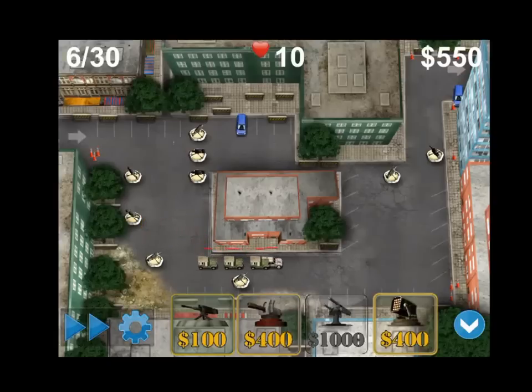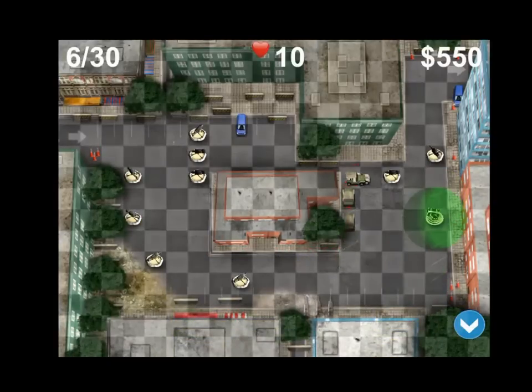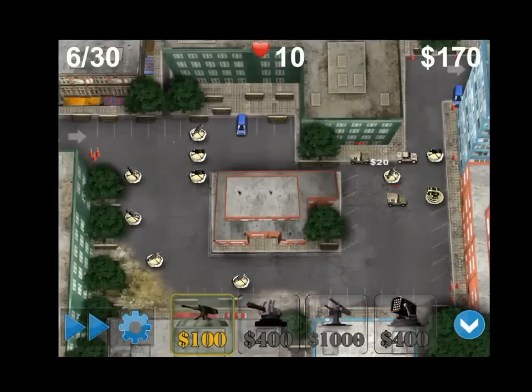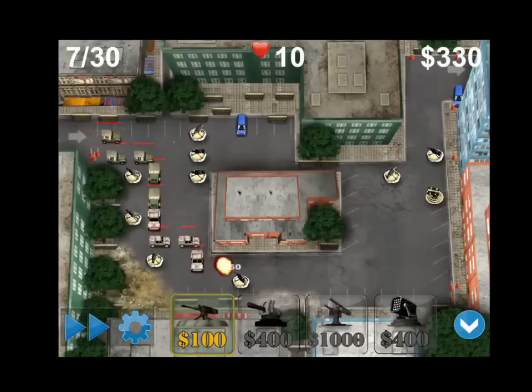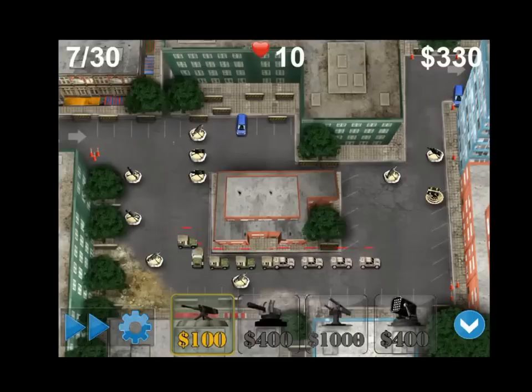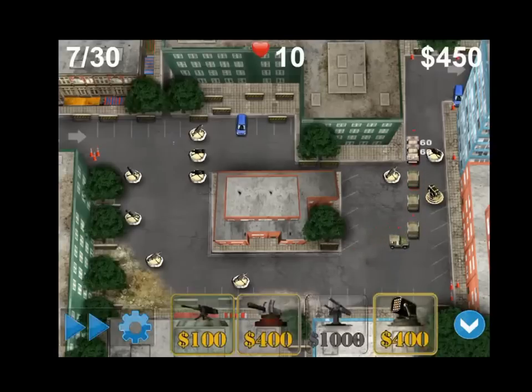Now I can place a different kind of gun. You can see that it lights up green showing that you can place it. If it shows red, that means you cannot place it in that section. As you can see, I have only 10 lives left and I've only gone through seven waves of 30. If you want to hide the weapons, you can push the arrow and it will slide down from the drop bar.